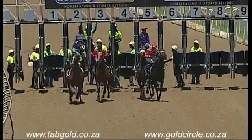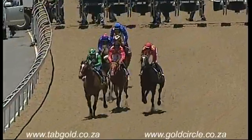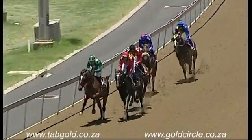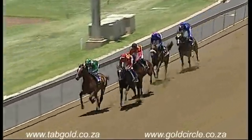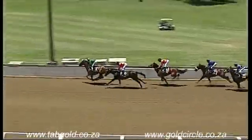That's it — sent on their way. Drunken Sailor jumps very awkwardly but is one of the first to go. Desert Thief went to the start looking very nicely. That's in the green, and leads by about a length or so. Drunken Sailor in the red is second.